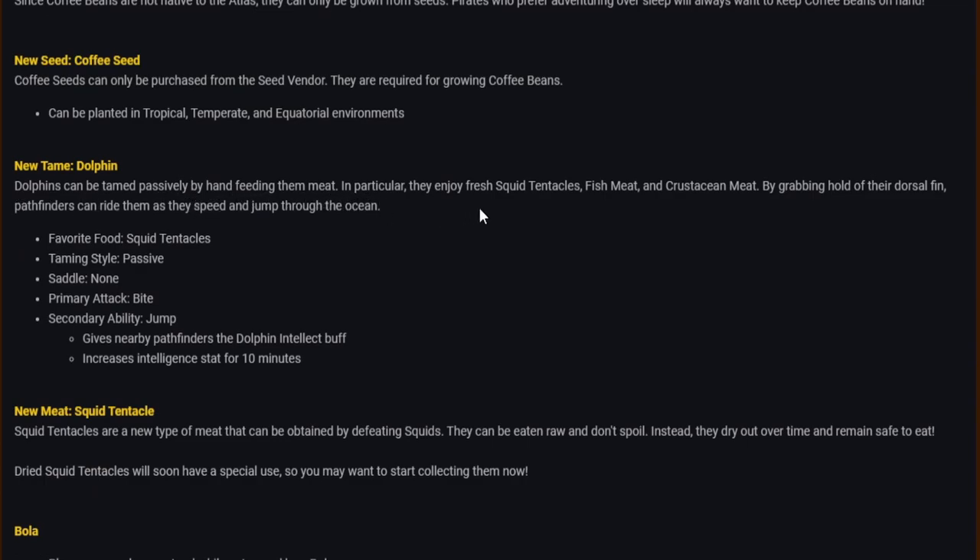New tame — dolphin: dolphins can be tamed passively by hand-feeding them meat. They particularly enjoy fresh squid tentacles, fish meat and crustacean meat. By grabbing hold of their dorsal fin, pathfinders can ride them as they speed and jump through the ocean.